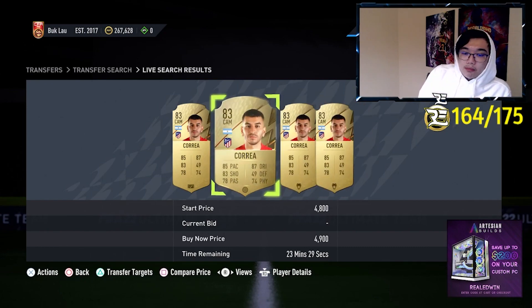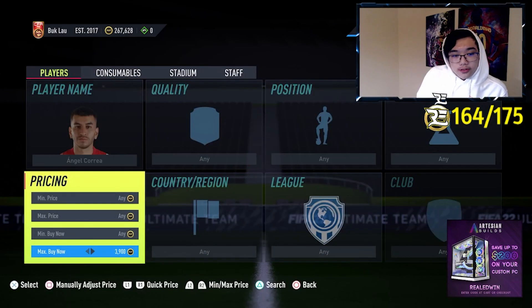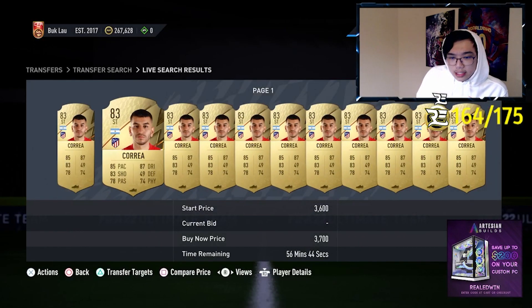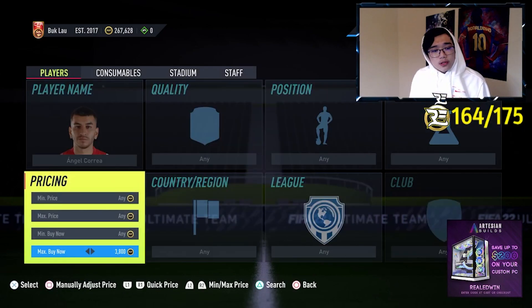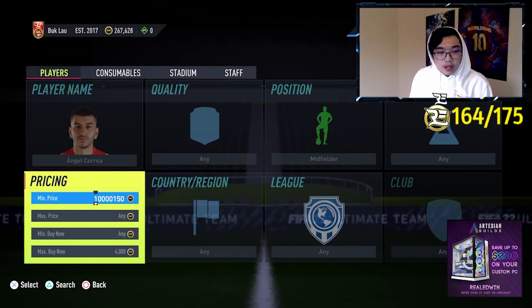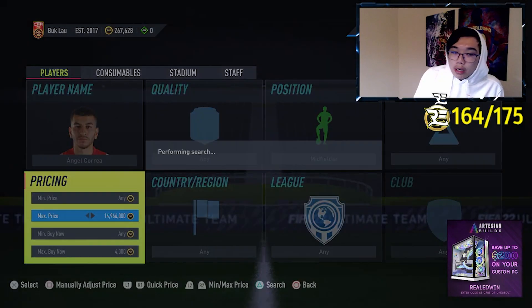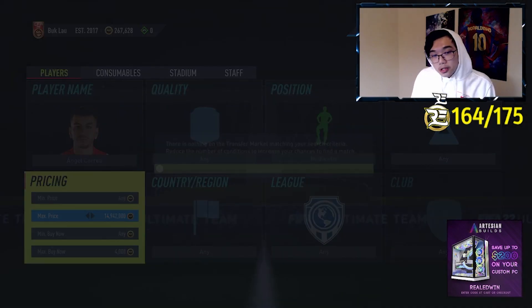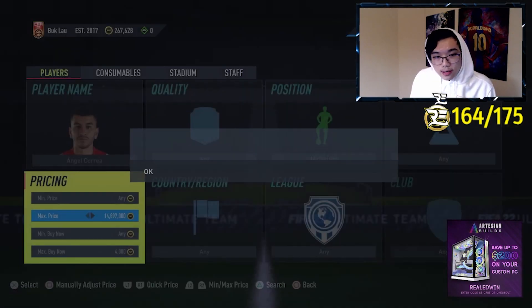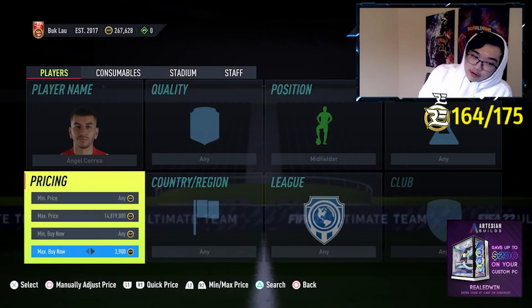What you're gonna want to do is buy him at the non-changed position price. I believe it was like 3,600, so you want to buy him at that price. You can adjust it a little bit — maybe 4k max. Put it on midfielder and snipe. If anything pops up, buy it right away without even thinking, because the next lowest as a midfielder on the market is about 4.9k.